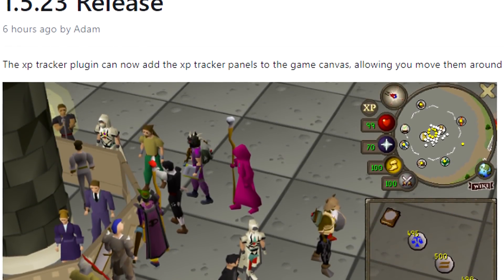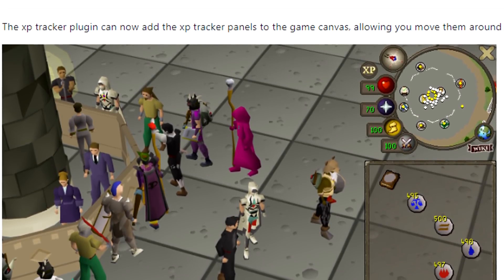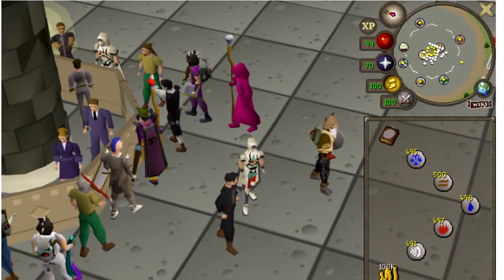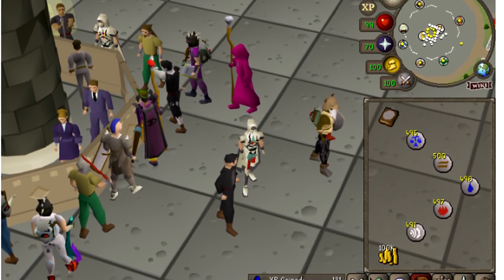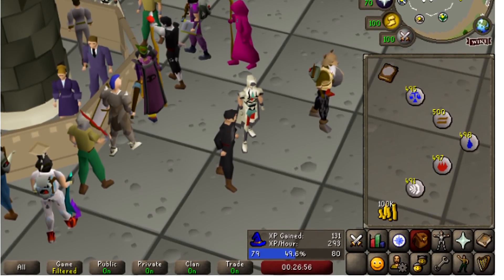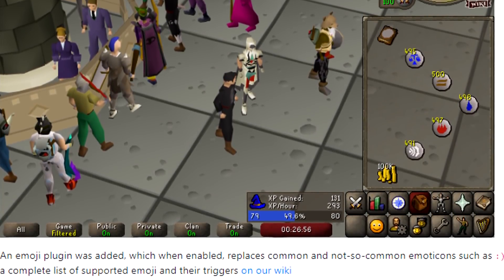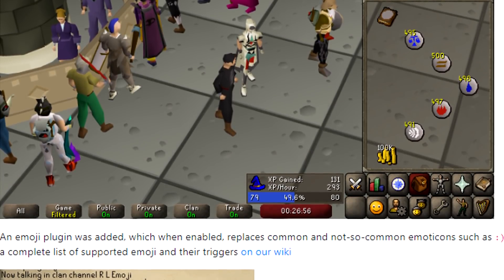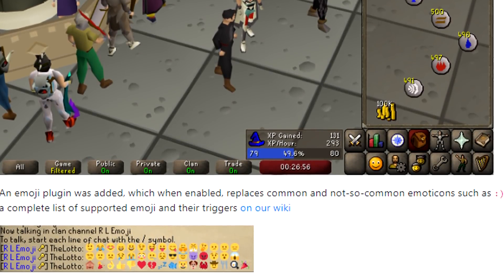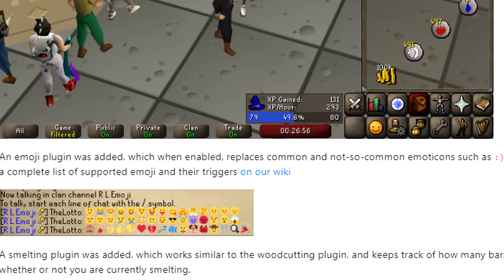Last up, we have a RuneLite update. The XP tracker plugin can now add actual panels on the game canvas — finally, that was one of the only features OSBuddy still had over RuneLite. It'll be really awesome to visually look at your progress at all times, as opposed to just the orbs at the top. There's now an emoji plugin that replaces common emoticons like smiley faces and crabs — other RuneLite players will be able to see them. And a new smelting plugin was added that tracks bars smithed, actions per hour, and whether you're currently smelting.